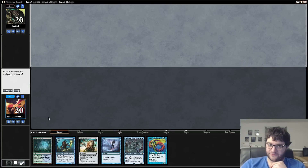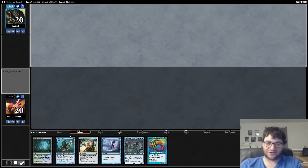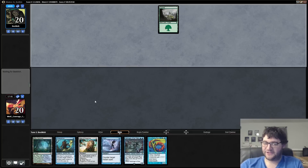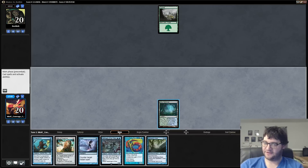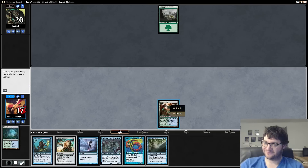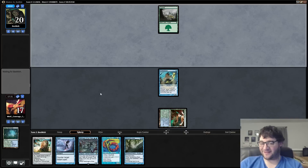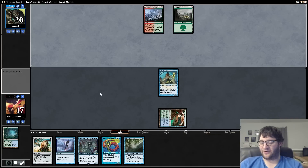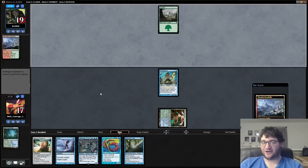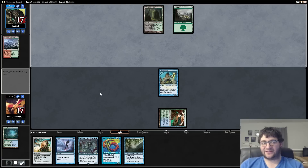Opponent mulliganed as well. You gotta keep it — you don't play Merfolk if you're not comfortable keeping a one-land hand sometimes. The scry rule sure helps, but this is not great. Our opponent didn't have a one-drop either. Let's settle in and see who gets there first. This is obviously bad if we don't draw another land, but we have relic, we have dispel — we actually have some game depending on what our opponent's hand is. The worst thing is if they just play three-power creatures and beat us down, but if they're on the Collected Company plan, we have some stuff for that.